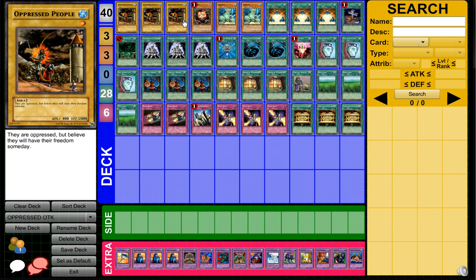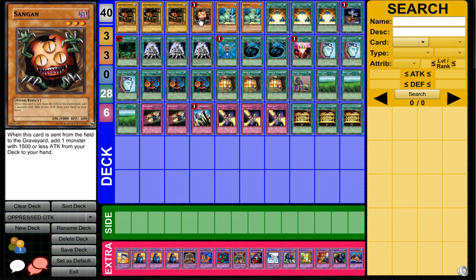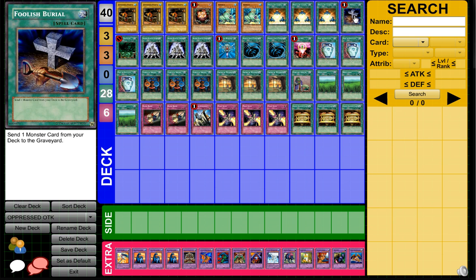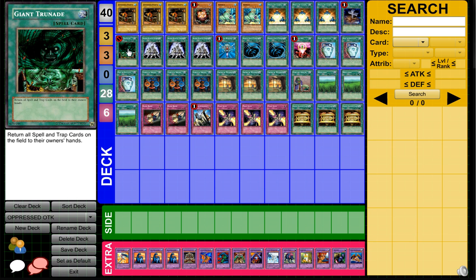The deck profile is three Oppressed People, one Sanguine to search out Oppressed People or Screech. Screech just sends Oppressed People to the graveyard. You can also run one Foolish Burial just to get it reborn. Then we've got three Delta Attacker, a Foolish Burial, and a Giant Grenade which should be Heavy Storm.